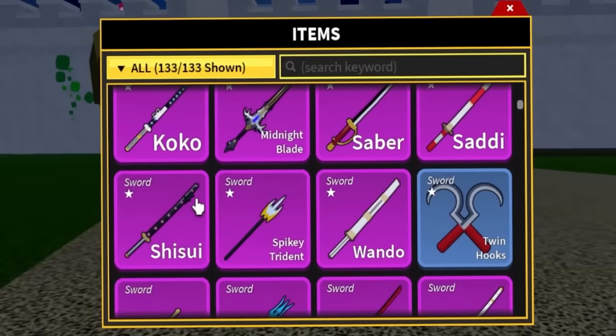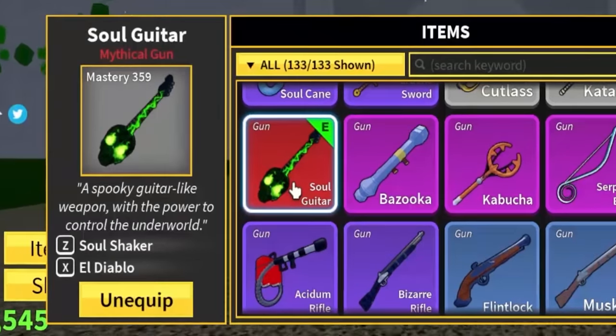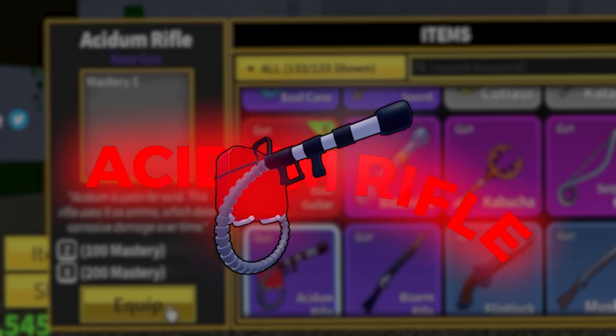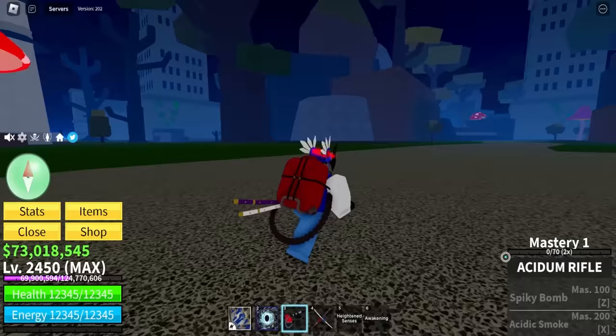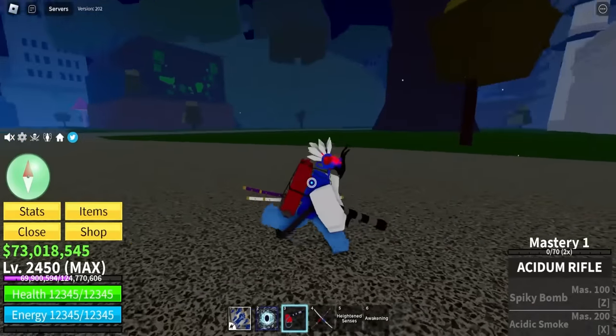Right now we need to get going with the guns. You guys know I do have the Soul Guitar, which is a mythical gun. But in today's video I want to be mastering the Acidum Rifle — this thing right over here. And look at this thing, it looks sick. When you equip it, it's like on your back and stuff.